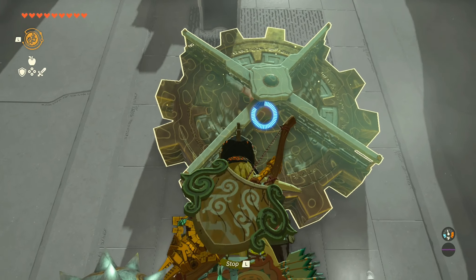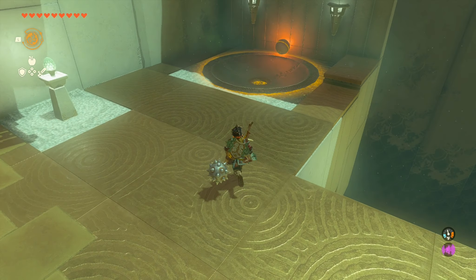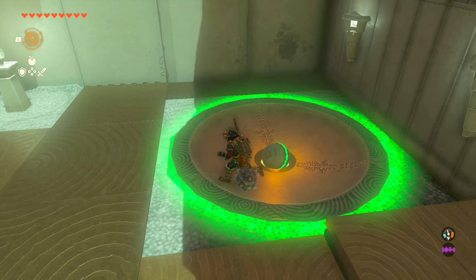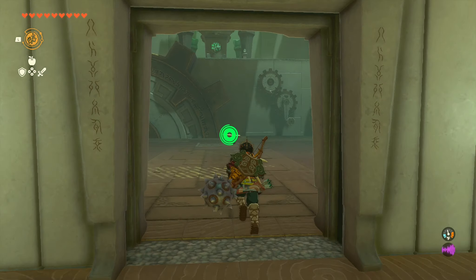So now we're going to rewind time. We're waiting for the ball to fall in the right spot. Now after you rewind time, you just grab the ball — and voila! The door has been opened.